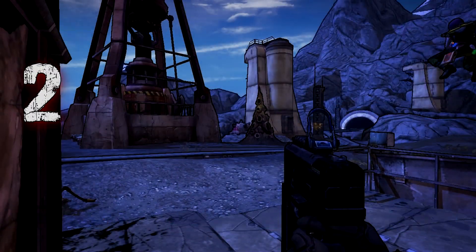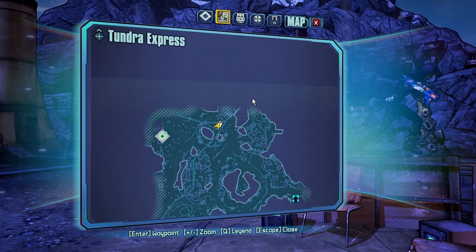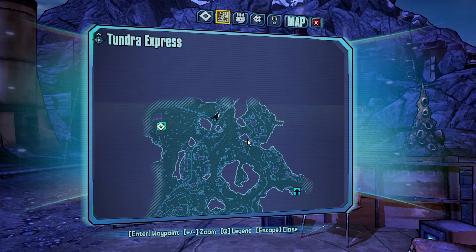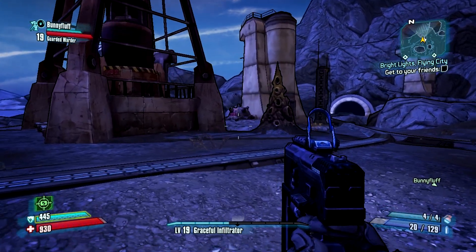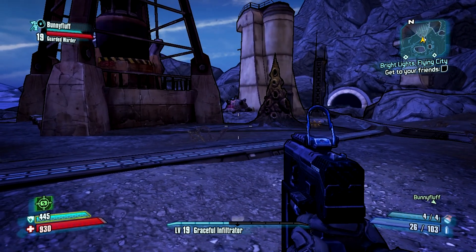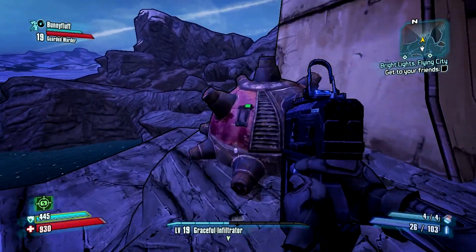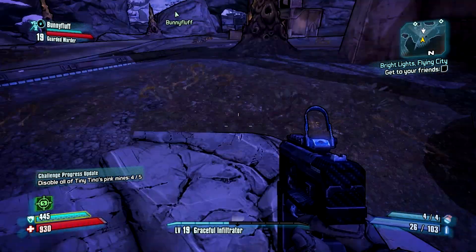Heading farther north we'll find the next one at the split of the railroad, right next to where the Cult of the Vault symbol is. The train passes by as I'm in the map menu — this is one obstacle you have to look out for, but if the train has just passed you're not going to have to worry about it. The second obstacle is that you actually have to jump over a ledge to get to the landmine, but if you position yourself here it's a straight shot to the switch. So sprint your way in, hopefully not getting hit by the train, jump, hit your action key, and there you have number 3.